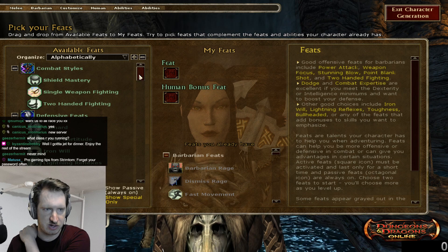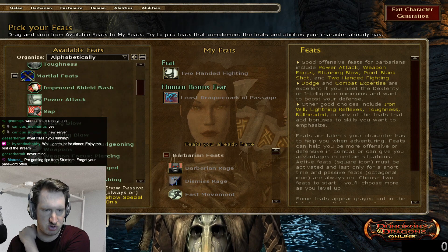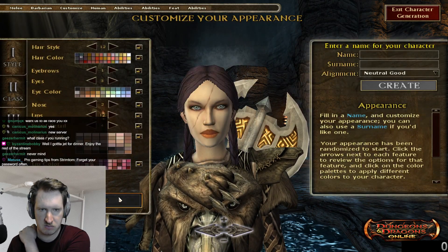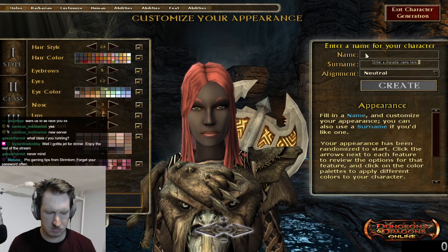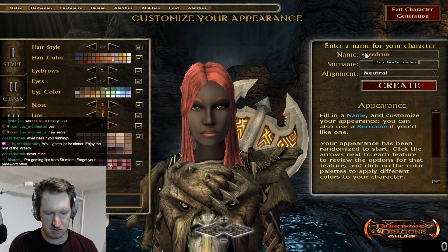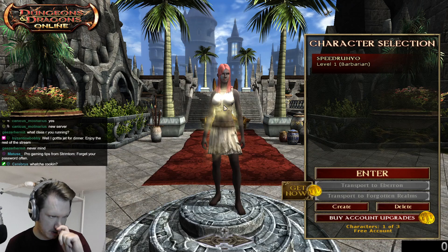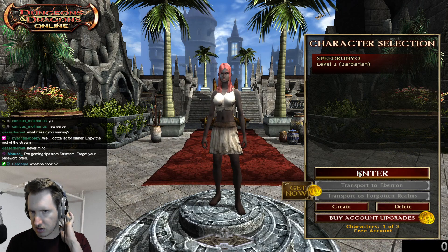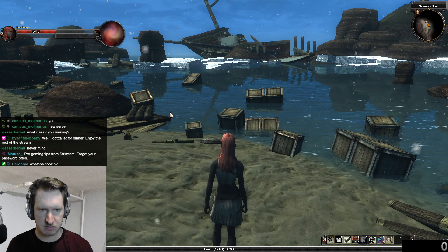As for the feats, you're going to take two-handed fighting — generally you'd want something for area of effect, and this does a very good job. After that, take the Least Dragon Mark of Passage. This dragon mark allows you to cast Expeditious Retreat, and since you are a human, that allows you to run at 35% additional movement speed — 10% for being a barbarian and 25% from Expeditious Retreat at level 1, with no ship buffs, no assistance from any other players, just fast movement.